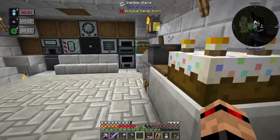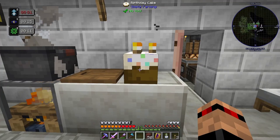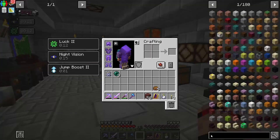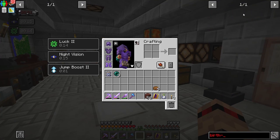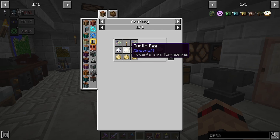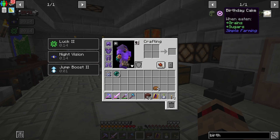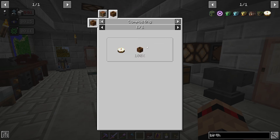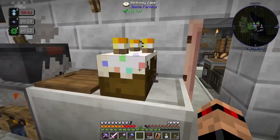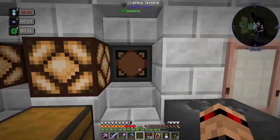I also made a birthday cake because it was super simple to make. You don't get much food out of it though, looking at it. But yeah, the birthday cake. Sprinkles are just sugar and any kind of dye. Just need some eggs — I've been hanging on to like every egg I find. This doesn't require any buckets of milk, which is always a pain to go grab.